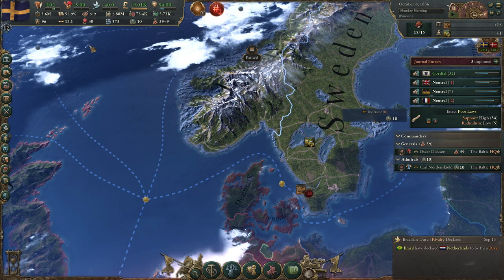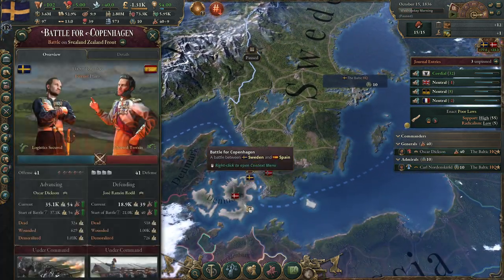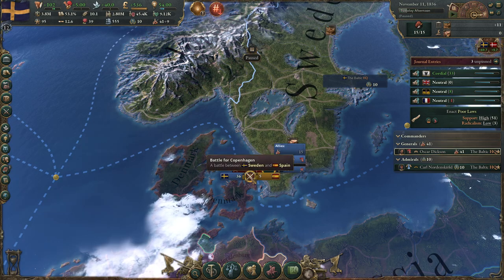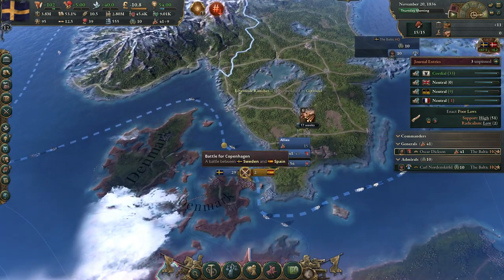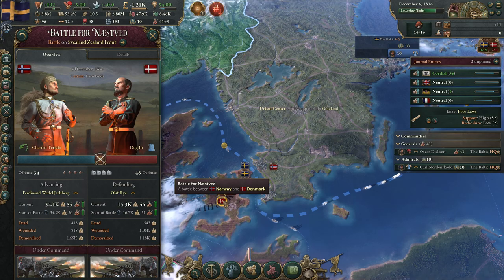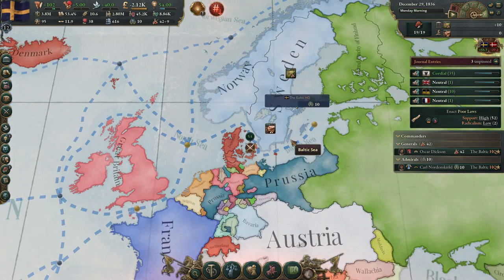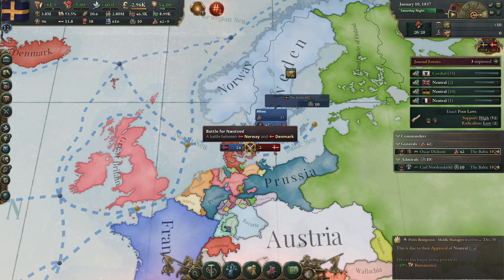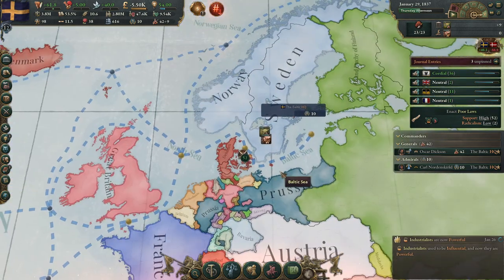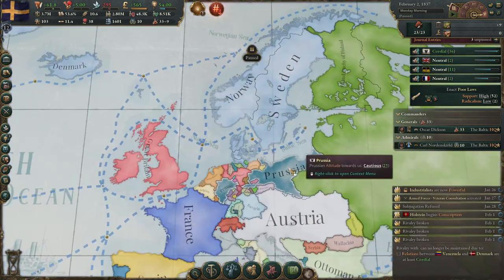We need to build construction sectors first because we're not spending our money. Let's do another attack — we are building a bit more troops, so yes, I think we'll win. Taking back the capital of Denmark. It seems we have way more troops than they do, and now they're going to minus 13. Very soon Denmark will be our puppet.